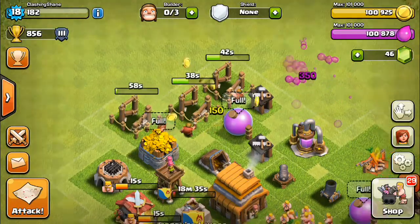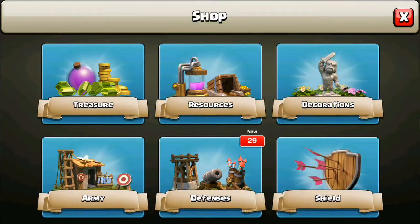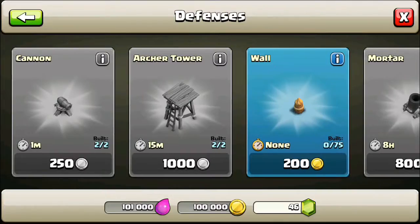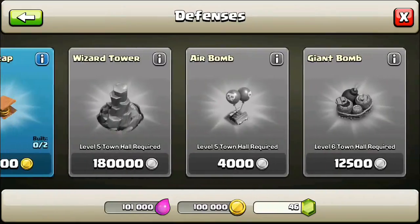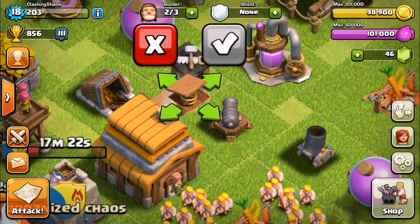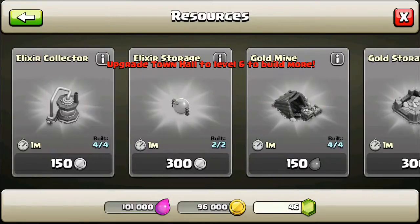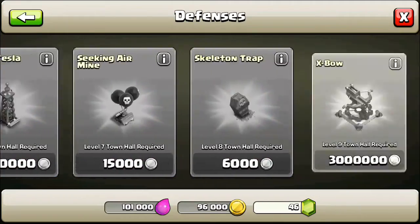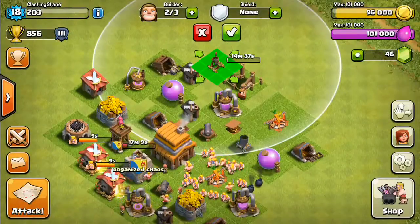Let's get the barracks real quick. We just finished those three buildings, let's go back into the shop and get the archer tower done. Going to defenses — we don't want any walls, so let's get these two traps out of the way. Looks like we're going to have to get the air defense as well.